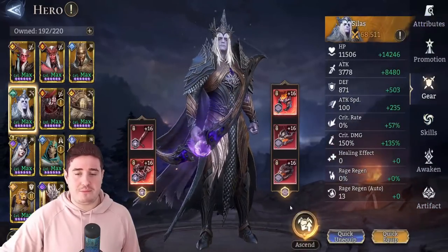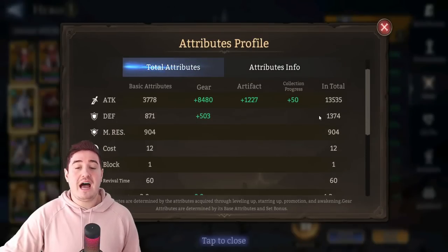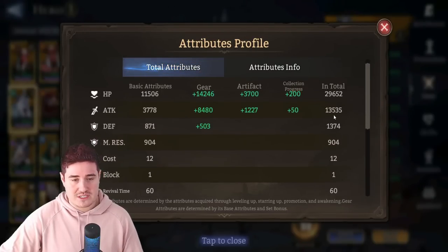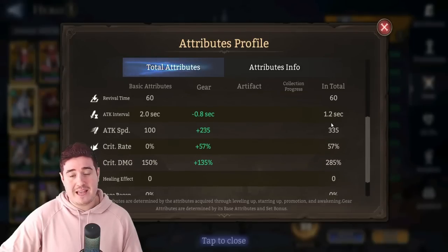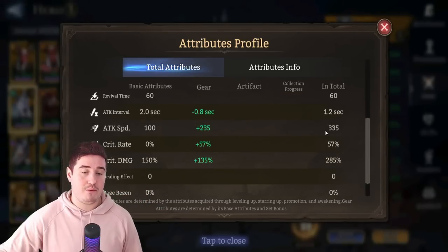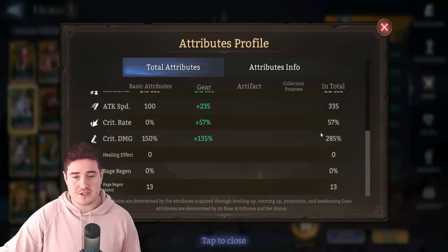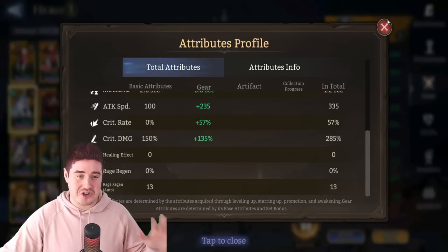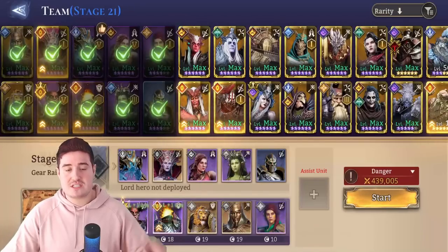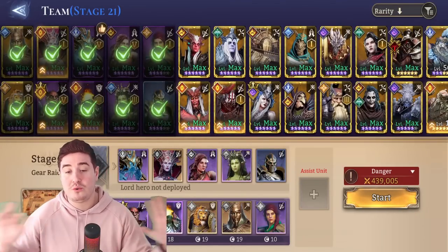For Silas you'd probably need a better build than what I have. You'd want at least 14k attack, an interval of 1.1 or 1.0 at most, and over 300 crit damage. My Silas I don't think could do it, but a great Silas could. Basically you just need some kind of S-tier DPS plus a well-built Dolores to cover your whole DPS for the round.